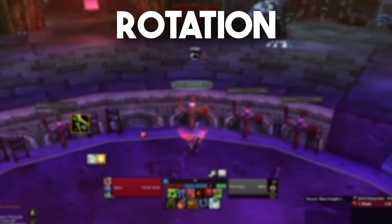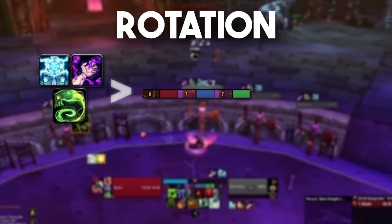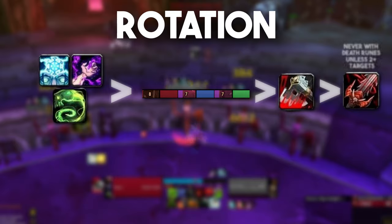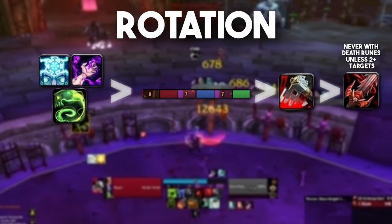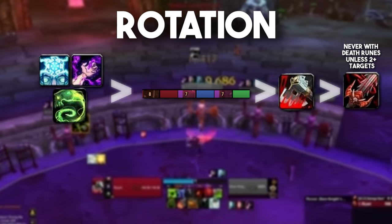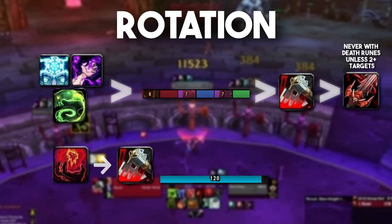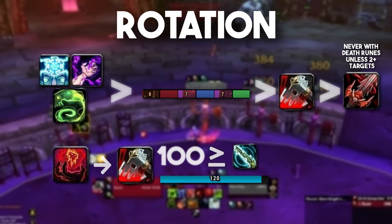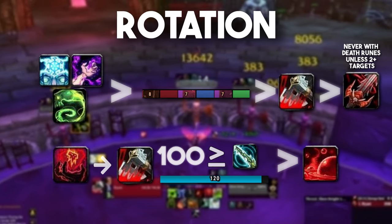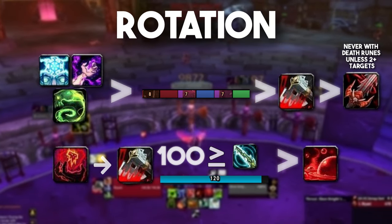After that opener, we go into our normal rotation. We prioritize keeping dots on the main target at all times, keep at least one of each rune on cooldown at all times, and prioritize death strike over heart strike. Always use death runes on death strikes unless there are two or more targets where you can get more damage by pressing heart strike, but by giving up some survivability. Use blood tap whenever you have one death rune available. Stay at a high runic power level at all times, and only use rune strike if you're at or above 100 runic power. Last on the priority list is blood boil, which you only use if you have a Crimson Scourge proc and every other rotational spell is on cooldown.